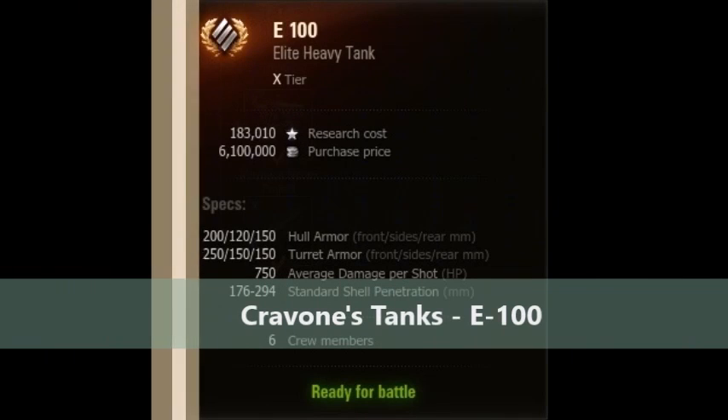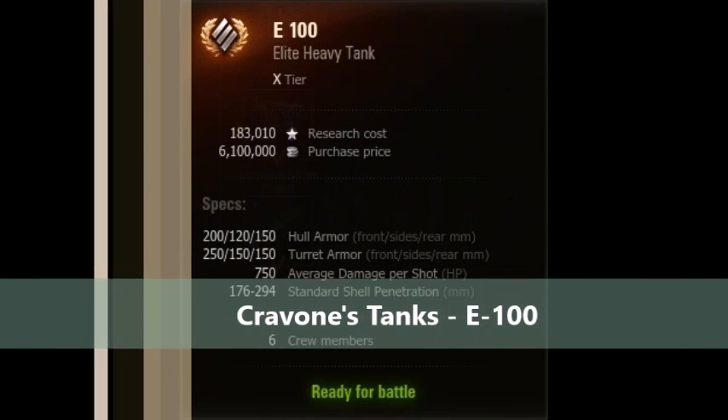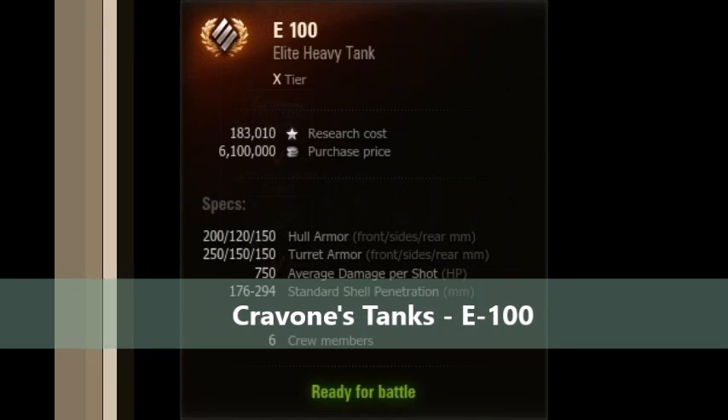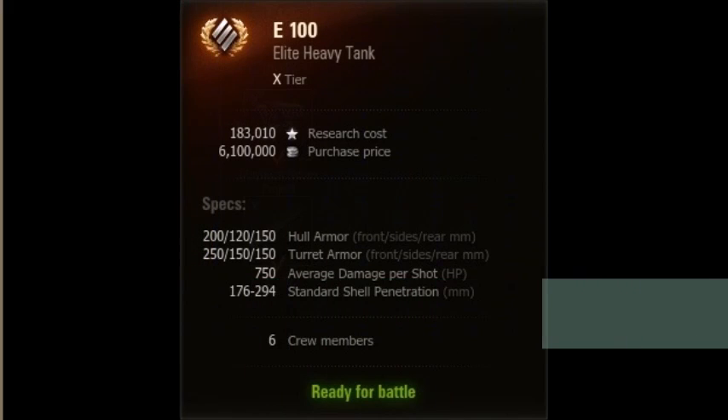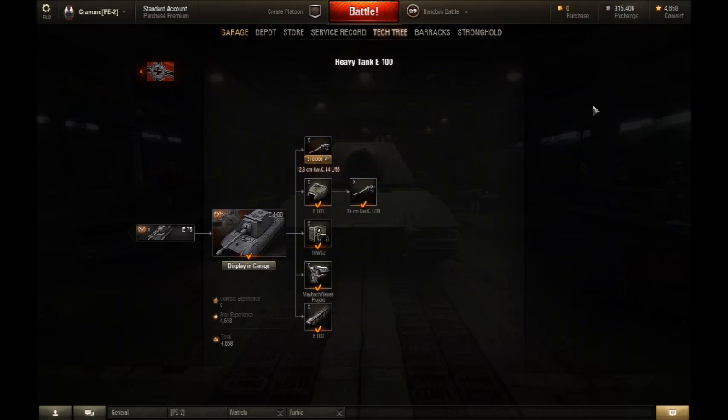Hello and welcome to my first episode of my new series Cropones Tanks. This episode is going to be on the E100, done in 9.6. The E100 is a heavily armored, slow, high-alpha frontline pushing tank whose main job is to be a damage soak as well as dealing out a decent amount of damage per shot.